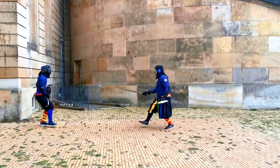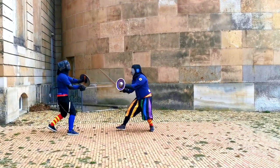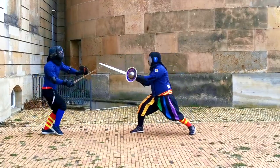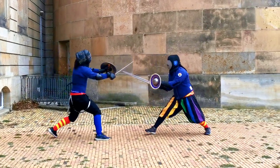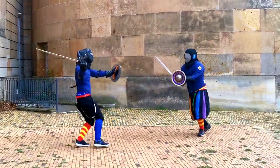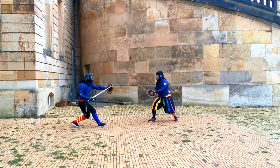In the next bout I once again engage from a half shield position. The swords go up as we get closer and closer. Stefan separates sword and shield, which allows me to strike in between and hit him on the sword arm.